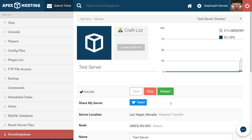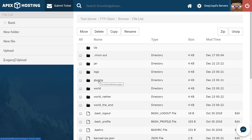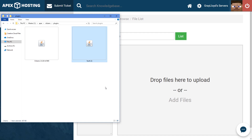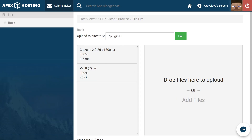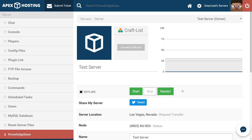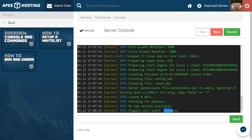Our first step in installing to the Apex FTP web panel is making sure our server is at a full stop. Once stopped, jump into FTP file access, log in, and head to the plugins folder. Once in the plugins folder, go to the upload section, open the folder where you have your plugins, highlight both jars, and drop them into the area that says 'drop files here to upload.' Once both plugins have uploaded 100% — two out of two files — head back to the top and click the name of your server. Start or restart your server, then jump into console and type PL to verify. As you can see, we have Vault and Citizens installed on our server.